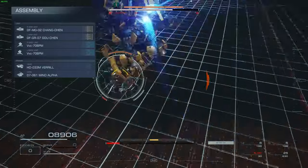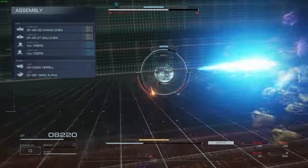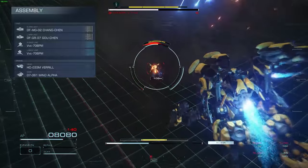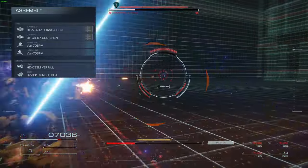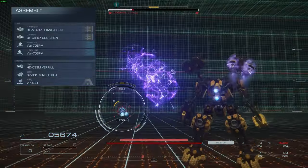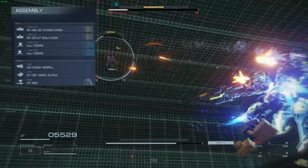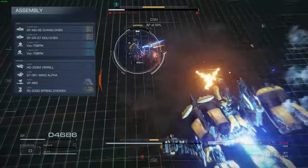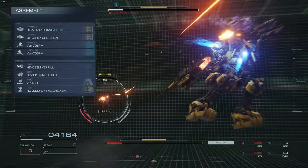For the head, we've got the HD033M Viril, and the core is the Mind Alpha core. These are both solid all-around options that fit the bill for our EN and weight loads, while being pretty good for AP as well as other stats. However, you can feel free to swap these out if you've got certain things you like with other heads or cores. The arms are the VP45D, as these have a lower load limit than our old arms but way less weight so we move even faster. The legs are still the spring chicken legs, which in my opinion are the best utility reverse joint legs, as they allow for the highest carry weight while still maintaining the mobility that we need.